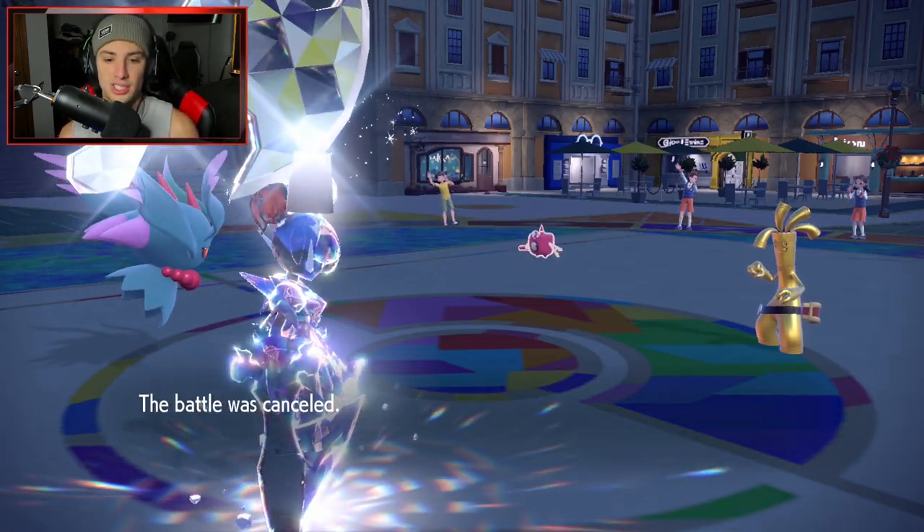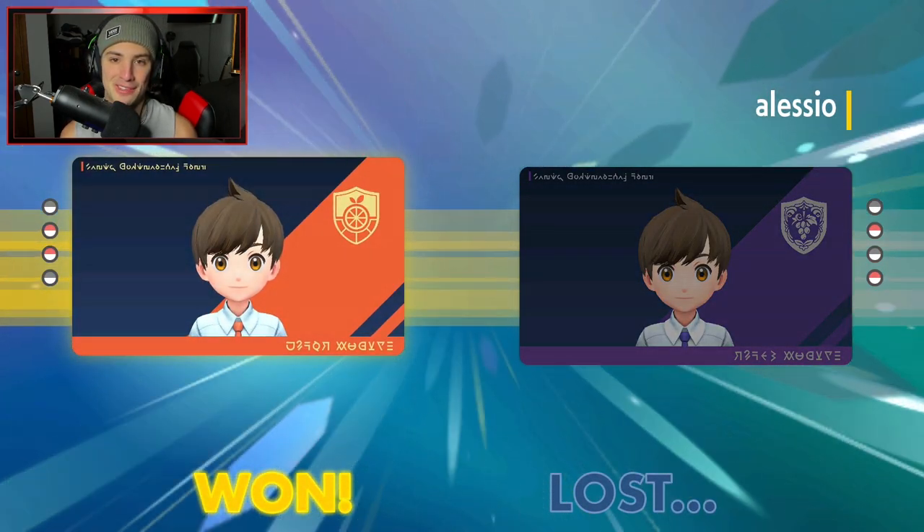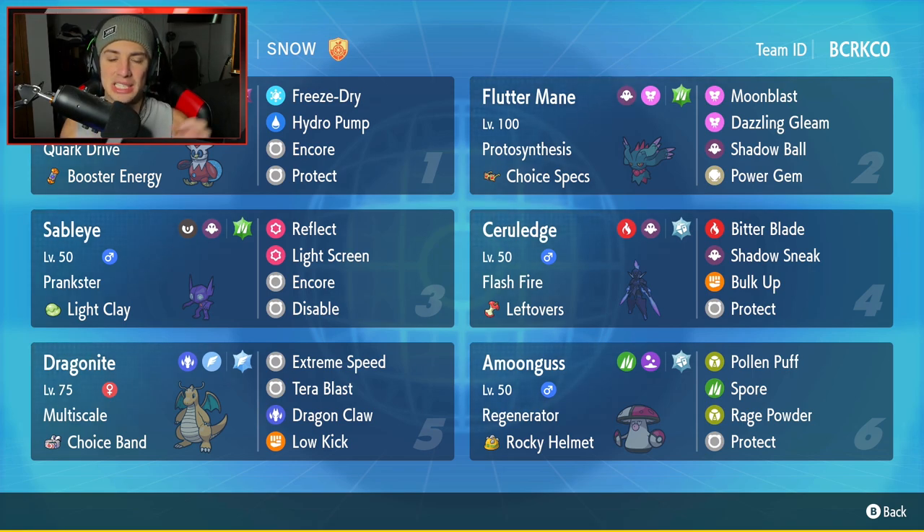Bitter Blade finishes it — GGs, battle canceled. Three and oh, and Ceruledge did not die in today's video. It pretty much swept every single team. It's insane how much stronger Ceruledge is when paired up with Sableye — Bulk Ups are easily set up, the screens help the whole team out, and Ceruledge can sweep any team. Three and oh, perfect record, Ceruledge dominated in every single one. If you enjoyed the content, smash that like button and click that subscribe button. Have a positive day, I'll catch you on the next one!